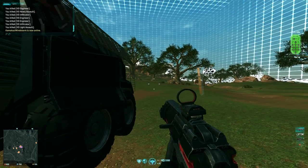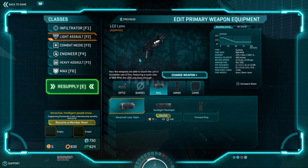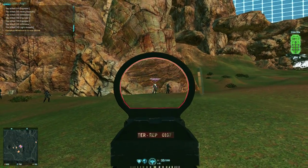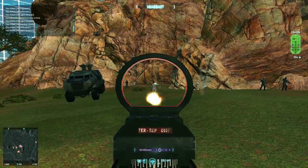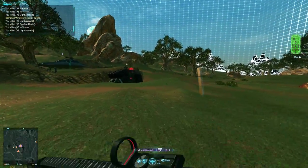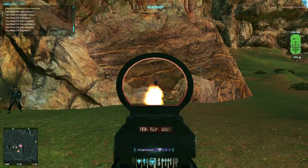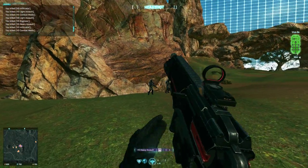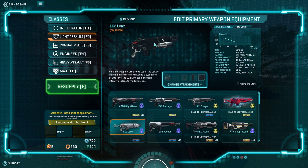The advanced laser sight is very strong — here's the cone of fire without it, and here it is with the laser: much tighter, and it takes longer to bloom. Soft point ammunition is mandatory. With the forward grip equipped, in my opinion, this is one of the most versatile carbines the TR has from short to middle distance. It's the highest DPS carbine the TR has and a very good choice for short to mid range.